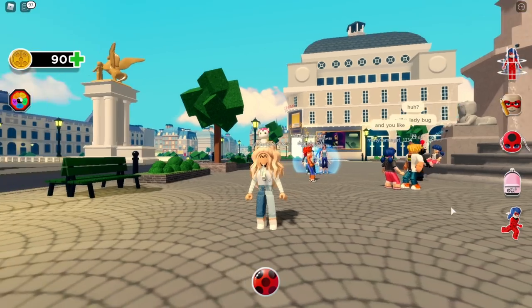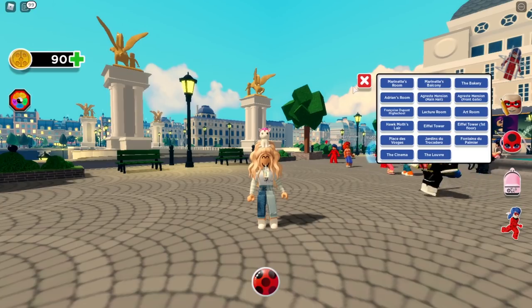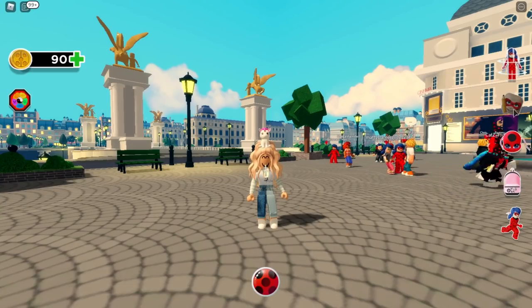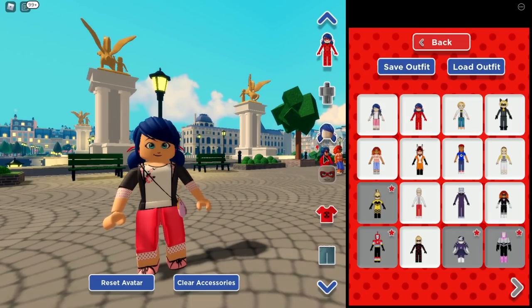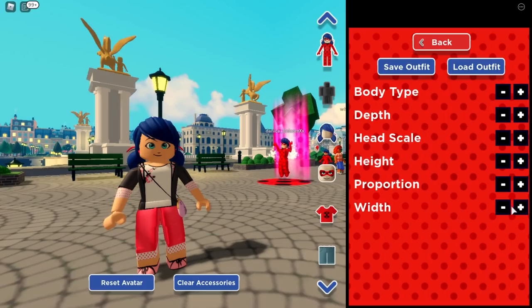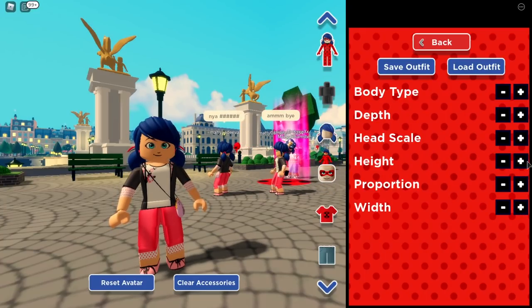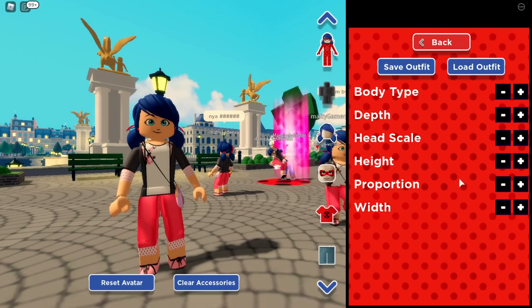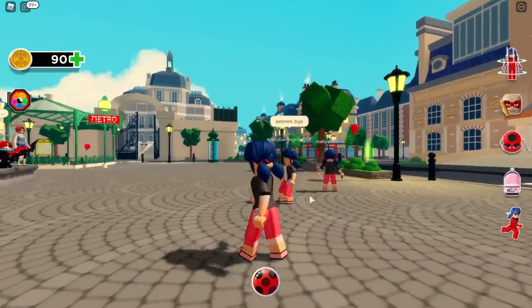First we're going to check out this one — oh, that's the teleport button. Next we have this — oh my gosh, that's the avatar button! I'm going to be Marinette. That's so cute! We can even adjust proportions — be skinnier, bigger, or taller. I really like this.